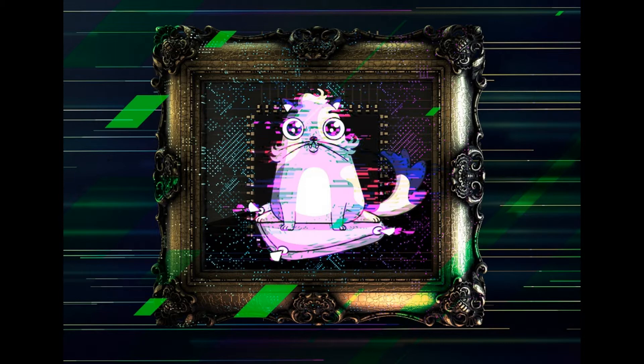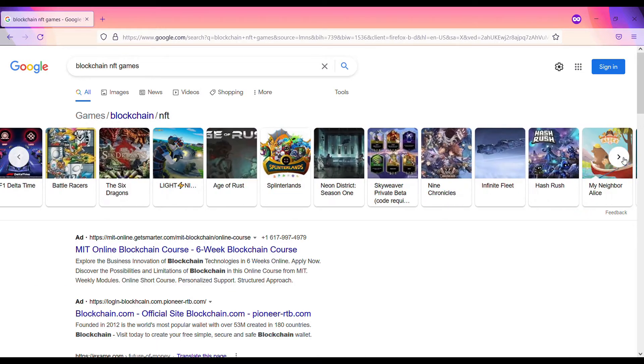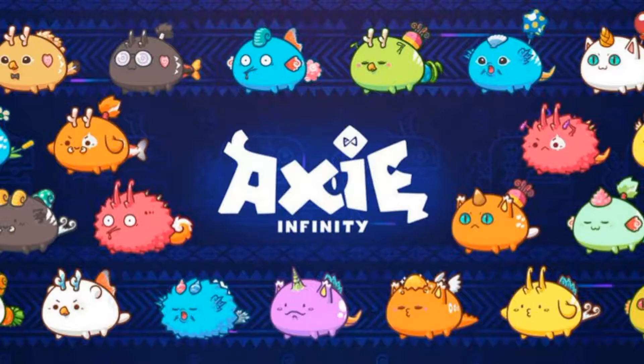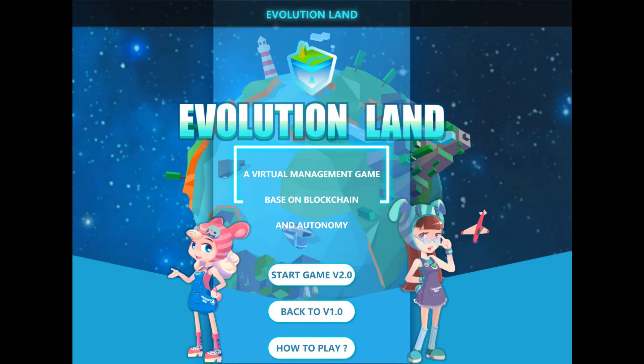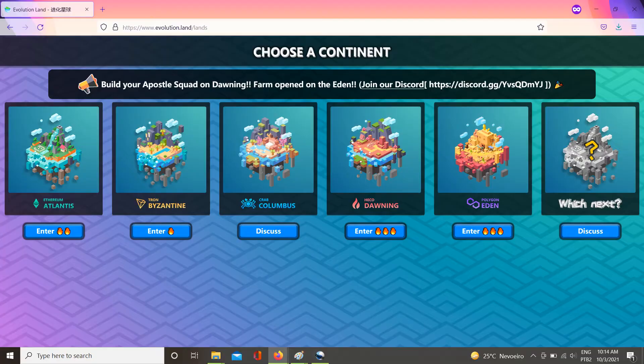In-game items tend to gain value as long as the game is increasingly adopted. But apart from that general aspect, NFT games aren't all the same. Aside from Axie Infinity, Sorare, Gods Unchained, and CryptoKitties, Evolution Land has a pretty original approach — it's a virtual simulation blockchain game that supports cross-chain interactions.